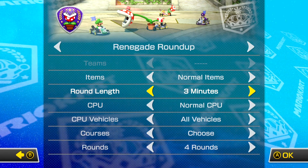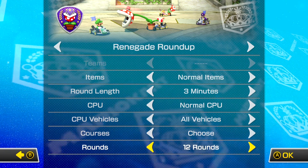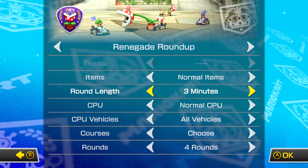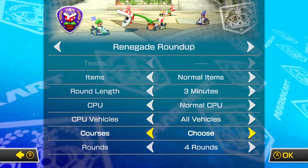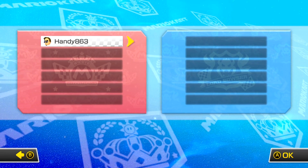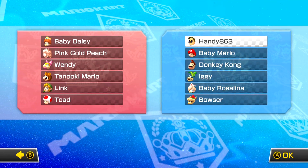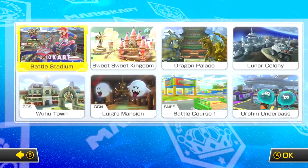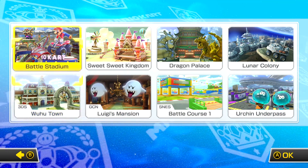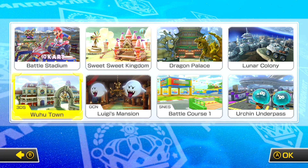Shine Thief I think was on DS or something similar. Random battle obviously randomizes them all. So I'm going to go on to Renegade Roundup first of all and just take a look and see what's going to happen. You can't seem to do any less than four, so I'm probably just going to do one battle on Renegade Roundup then move on to a different mode. Now I believe blue is the people who are trying to round up everybody, and red is who's trying to get away. There's a course I wanted to play for ages - Wahoo Town.